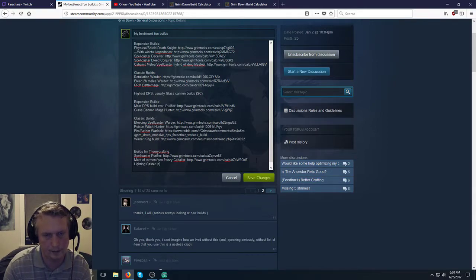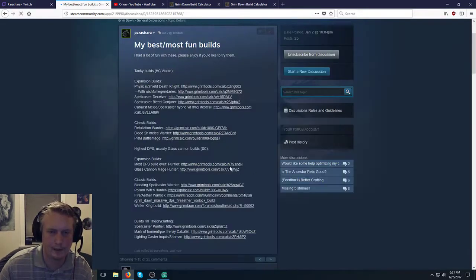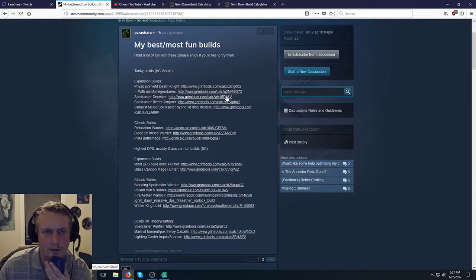I've got it linked there — Lightning Caster Inquisitor Shaman — in case anybody wants to go to this page and find the link. I've also got a link on my Twitch page, twitch.tv/Parashara, with a link to my Grim Dawn Builds page.